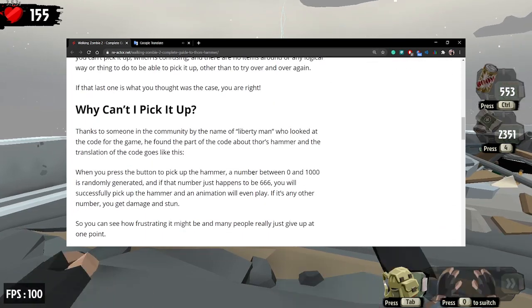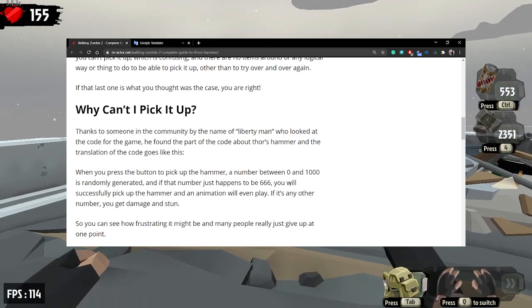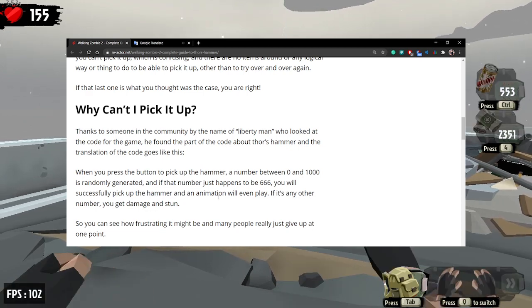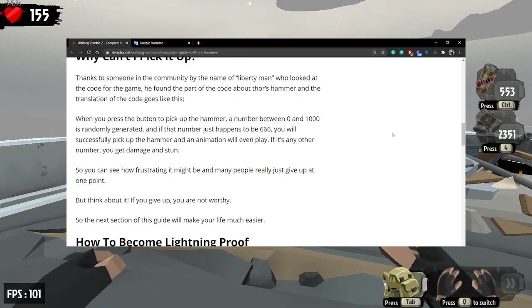When you press the button to pick up the hammer, a number between 0 and 1000 is randomly generated. If that number just happens to be 666, you will successfully pick up the hammer and an animation will even play. If it's any other number, you get damage and stun.